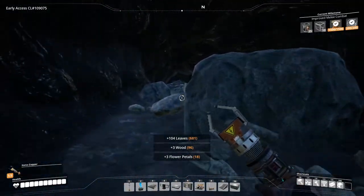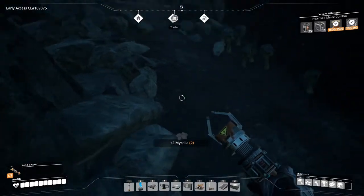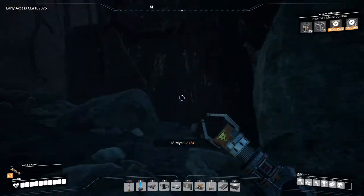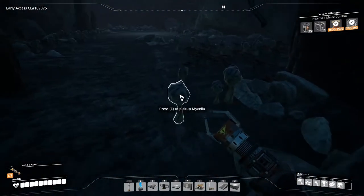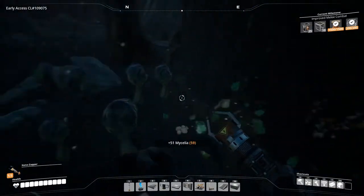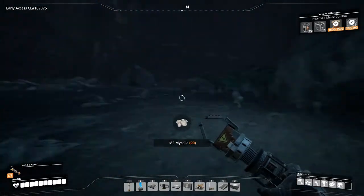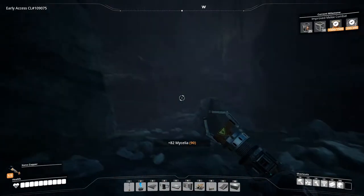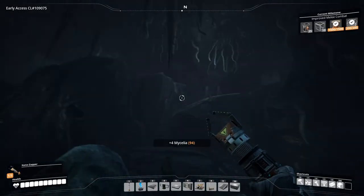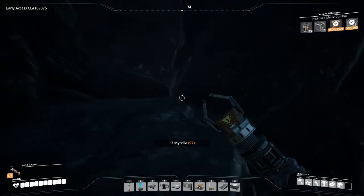Oh, a cave — what's down here? Mushrooms! A whole bunch. Let's grab a few of these things. I don't think I've ever been in this cave before. Oh my goodness, all the goodies — let's grab everything we can. A quick mushroom run. What's this? Big ones! Wow, this is so cool. Are there creatures up there?